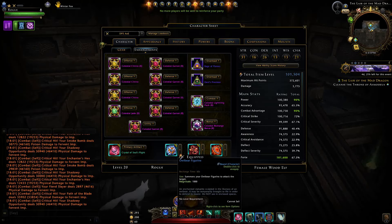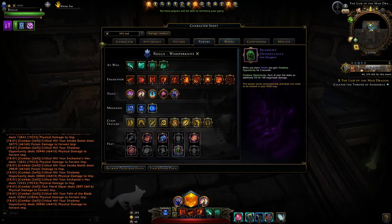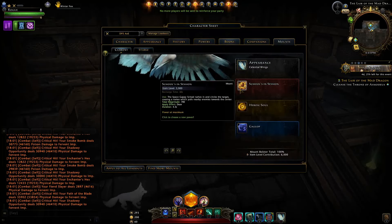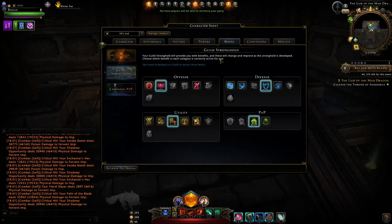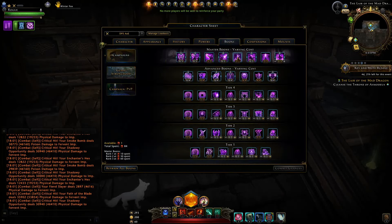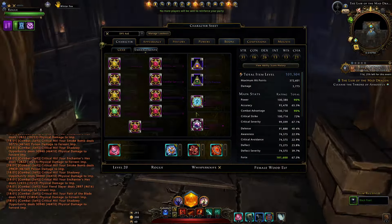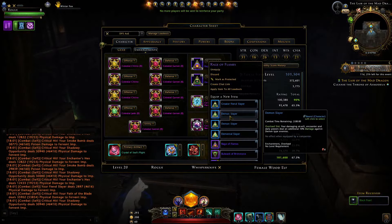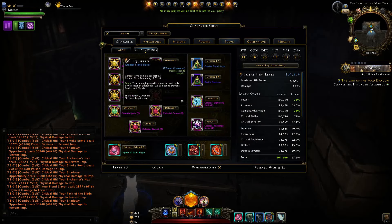Rage of flames will affect your belt item, your artifact, shadowy opportunity, your mount power, enchanter's hex, and all of those extra damage outputs including life lessons. So you gain quite a lot of damage — depending on the class — that is not from at-wills, encounters, and daily powers, thus making these slayers not that valuable.